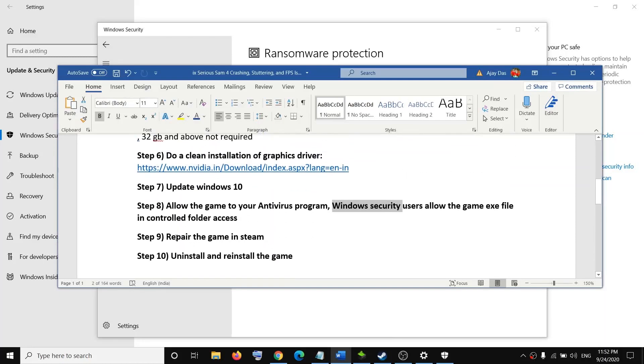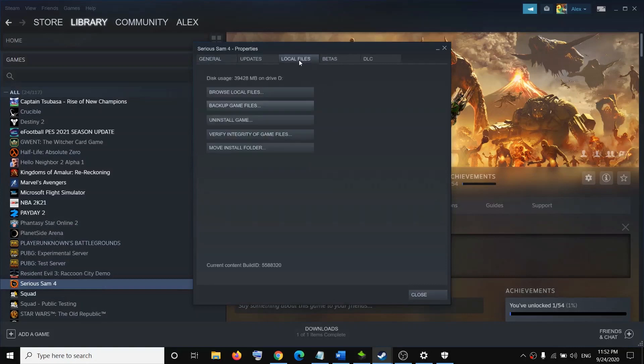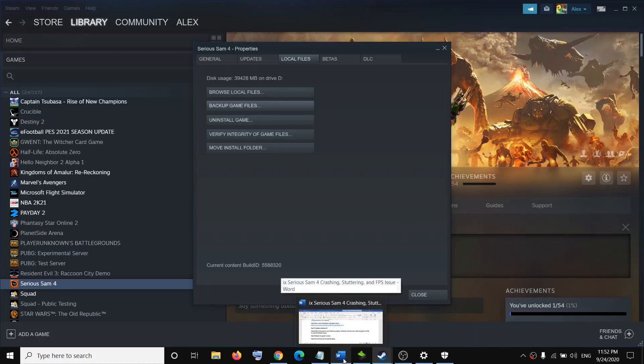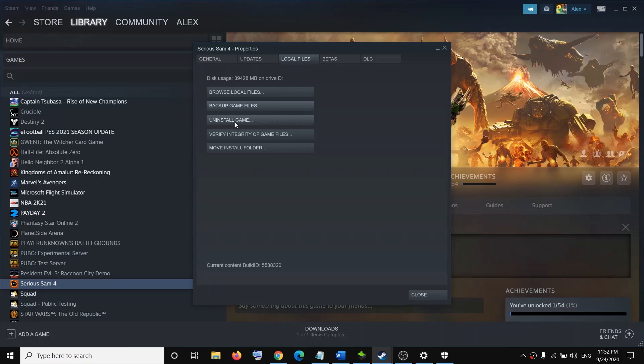The next step is to repair the game in Steam. Go to your game library, right-click on Serious Sam 4, click Properties, go to the Local Files tab, and click Verify Integrity of Game Files. Once done, try to launch the game. If nothing works, you can uninstall and reinstall the game, which should fix the problem.